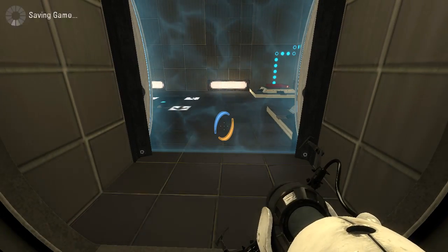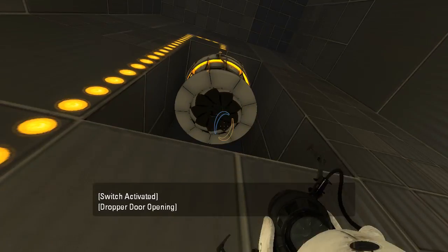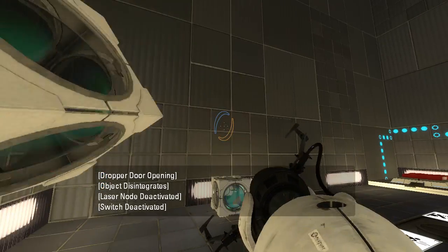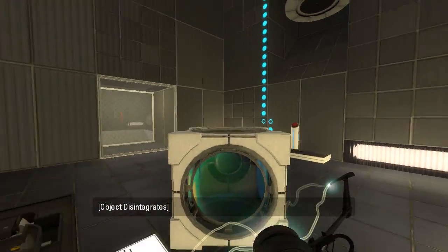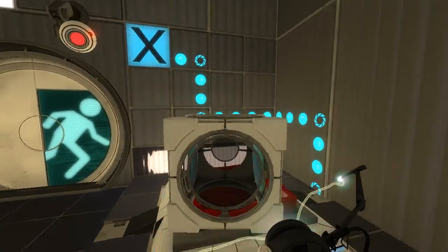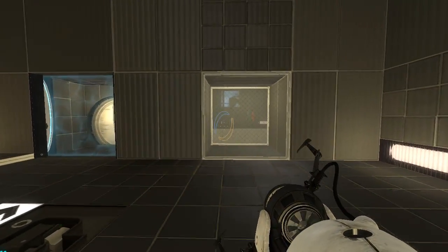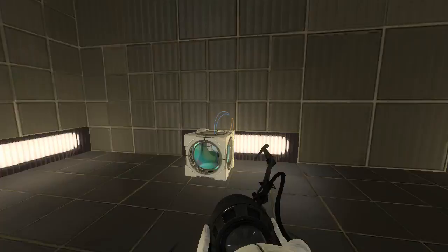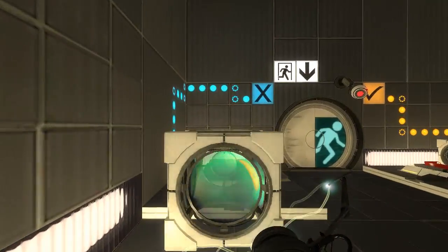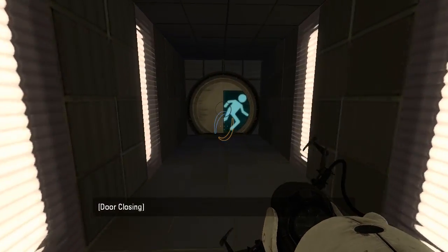There we go, that works, I guess. Alright, now... Man, this map has issues with me grabbing the wrong thing. Like, I wanted to grab - so over there I wanted to press the button and it grabbed the cube, and just now I wanted to grab the cube but it pressed the button. This map is weird. Probably something to do with B-Mod. Anyway, that works, I'm happy.